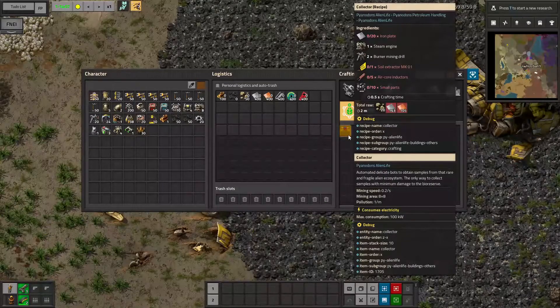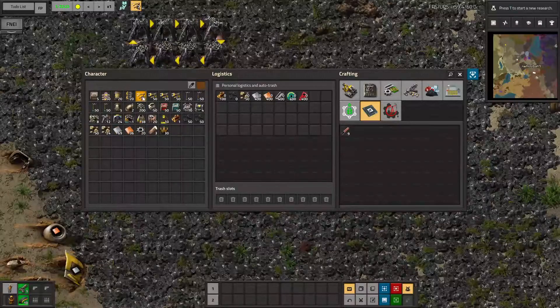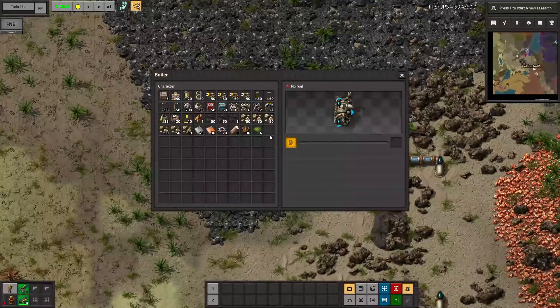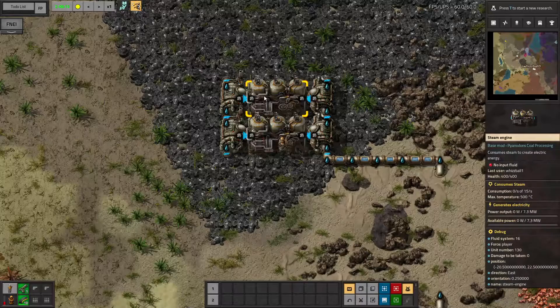First, to get that native flora we need a collector, which only requires iron and copper, so let's set up some iron and copper making stuff right now. We'll set up the classic burner mining drill loop. Thanks to PI Quick Start, I have a fair few extra things I can begin with, including an electric mining drill. The ratios are a little different: one boiler produces 7.5 per second of steam, but a steam engine uses 15, so we need two boilers to a steam engine.